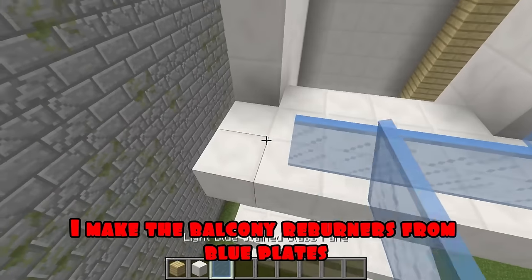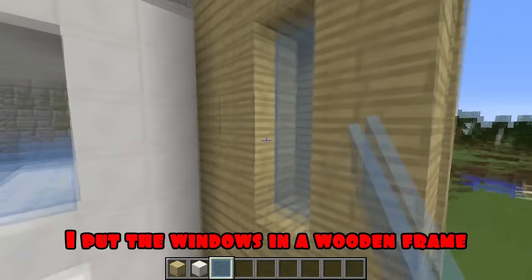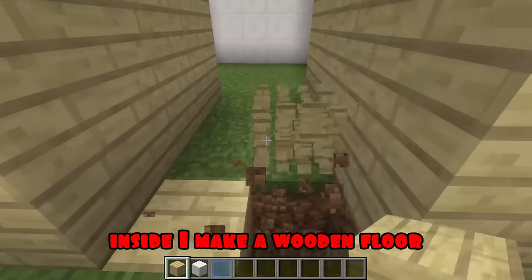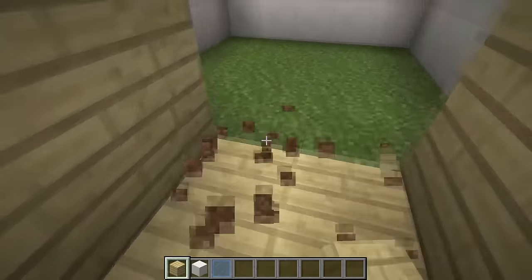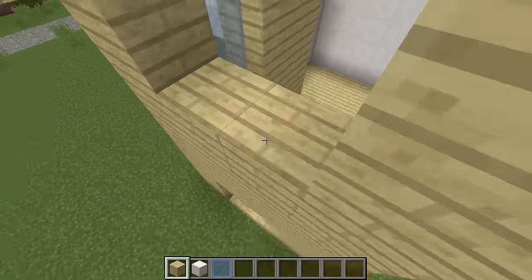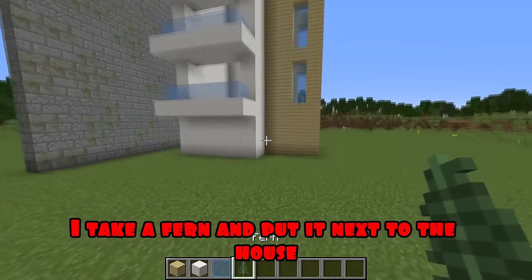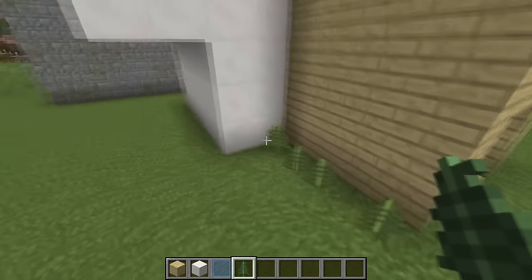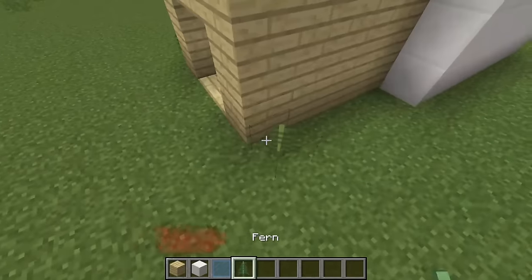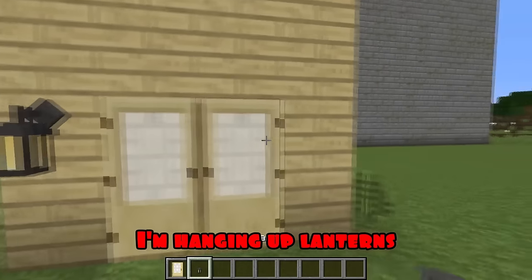I make the balcony railings from blue plates. I put the windows in a wooden frame. Inside I make a wooden floor. Filling the void in front. It's time to decorate the house from the outside - I take a fern and put it next to the house. I make glass supports. I'm planting a fern, I'm putting up the doors, I'm hanging up lanterns.